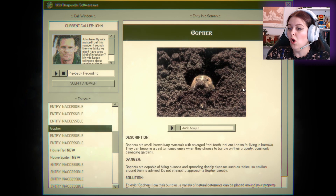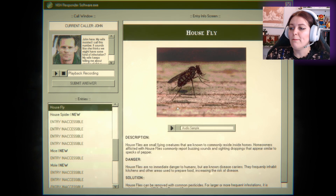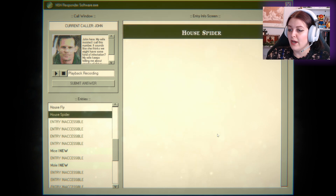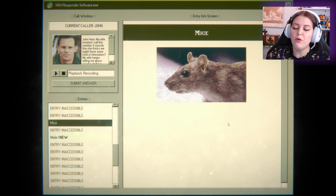There's also gophers — oh, that's a lot of dirt. Gophers are small brown furry mammals with large front teeth known for living in burrows. They can become a pest to homeowners when they choose to burrow on their property, commonly damaging gardens. Not in the house though. House flies — the bane of my existence. They're small flying creatures known to commonly reside inside homes. Homeowners afflicted with house flies commonly report buzzing sounds and droppings that appear similar to specks of pepper. House spider — small eight-legged creature that commonly nests near or inside homes, building sticky thread-like webs. Homeowners commonly report web sightings. So it's not that.